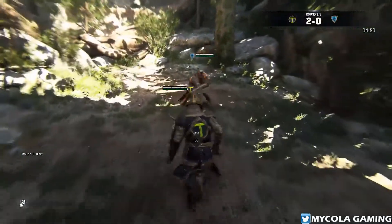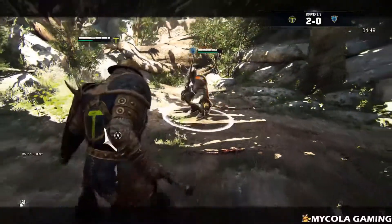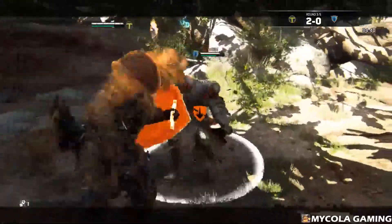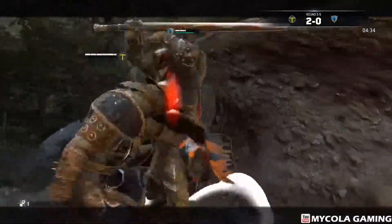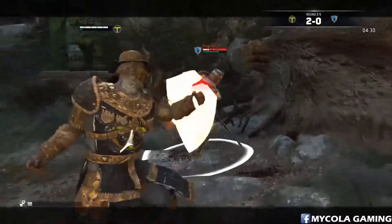Let's go — let's just charge him. He was gonna charge me so I get a free heavy off. If you run and charge him, don't do that every time because if they catch on, just run up to them, lock on, and get a free guard break grab. Let's back up and just throw out a heavy.